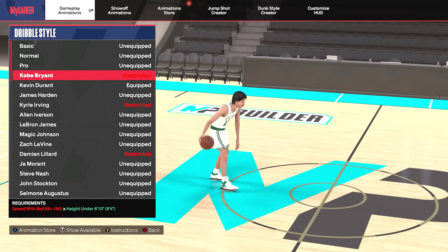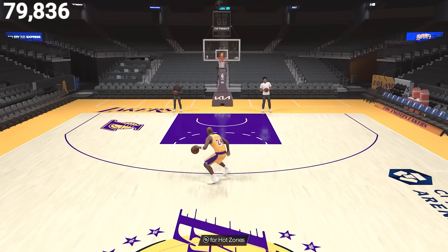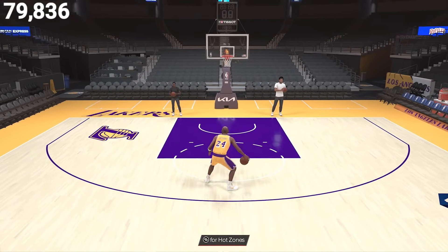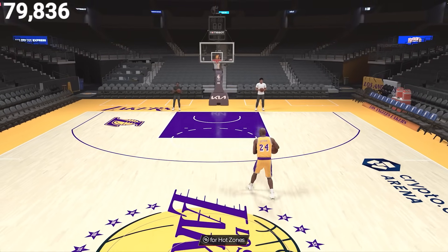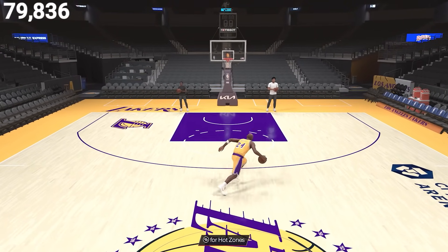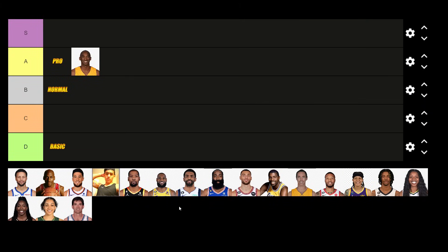Now onto the Kobe Bryant dribble style — this one is criminally underrated. His speed boost towards the ball hand is pretty average for those wing players, but it's his cross launch that gets insane. It is pretty costly with the 88 speed with ball requirement, but looking at his cross launch with the fast crossover animation, I'm surprised a lot of people don't aim for this dribble style. So although we don't see this dribble style a lot within the game, we are going to put it in the A tier.